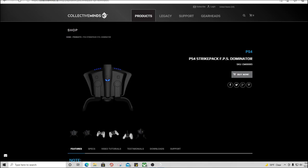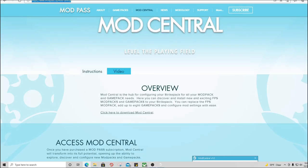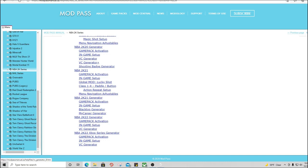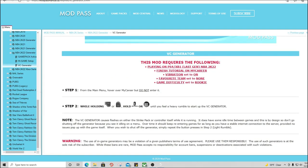Once you get the Strike Pack, you need to go to the Mod Central website and download the Mod Central program. Once you install that program, you can go to this page, click on NBA 2K Series, and see all the mods. When you click on NBA 2K22 Generator it'll tell you how to set it up. There's also one for next gen, and I'll be making a video for that version as well.